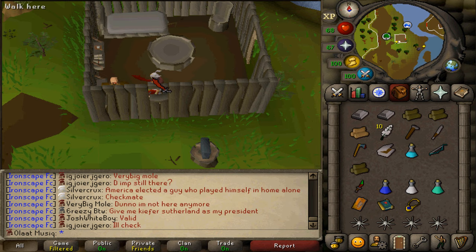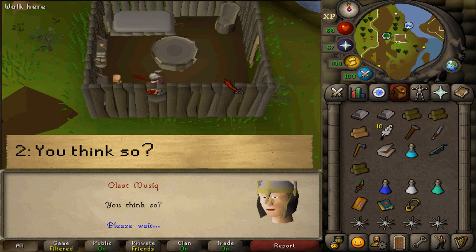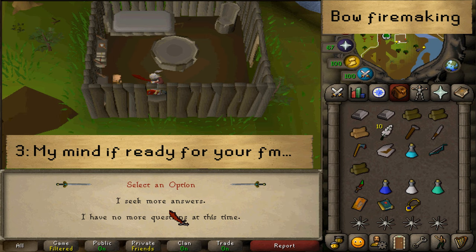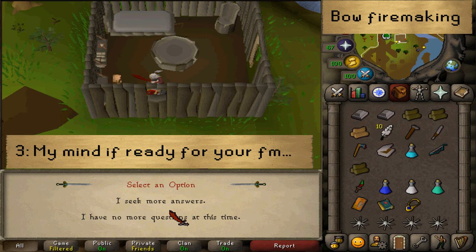Once you are here, let's talk to Otto and select Option 2, and then 3. He will now teach you the very first Fire Making technique after you've skipped through the dialogue. Next, let's exit his house and then use your Oak Logs on your Bow.